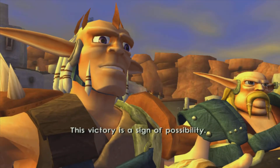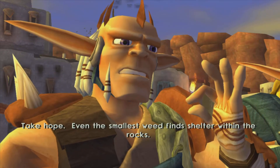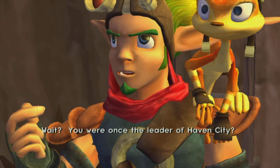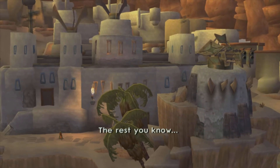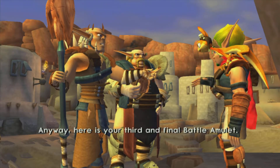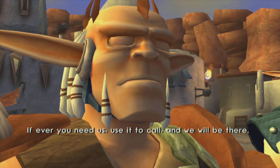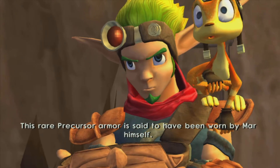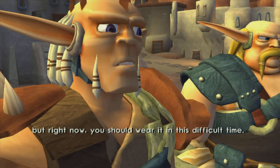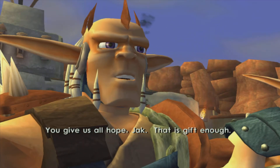That takes care of that. Damas speaks: 'You did it, Jak. This victory is a sign of possibility — times are grim, but when I was leader of Haven City, times seemed grim then too. Take hope — even the smallest weed finds shelter within the rocks.' Wait, you were once the leader of Haven City? 'I came to the throne during the middle of the Metalhead Wars. Baron Praxis betrayed me and banished me to the wasteland — the rest you know. Here is your third and final battle amulet — you are one of us now. And from me, a welcoming gift: this rare precursor armor is said to have been worn by Mar himself. Right now, you should wear it in this difficult time.' Welcome to the clan.